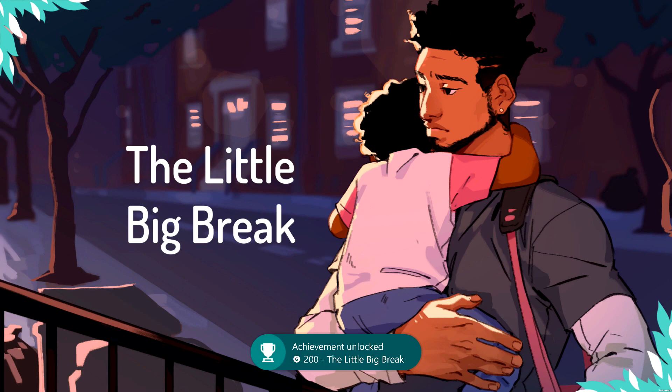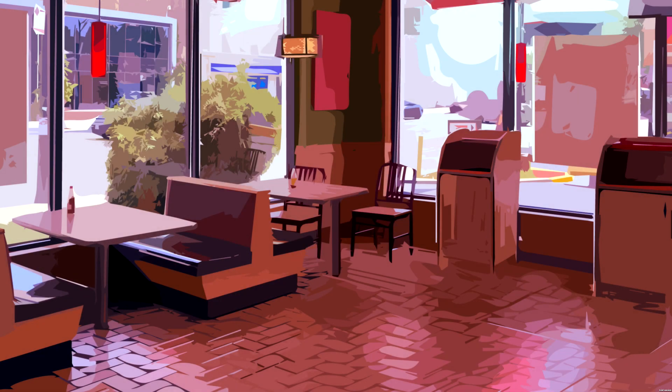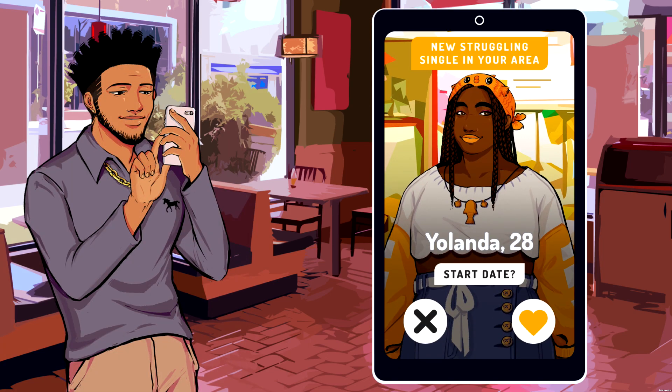This first achievement is going to be worth 200 gamer score for just meeting the character for the first time. Once you get past the intro, you'll get to the dating part of the dating sim. You'll always start each date with this screen, and you want to make sure you click on the heart to confirm your date, which will transition you into the scene.